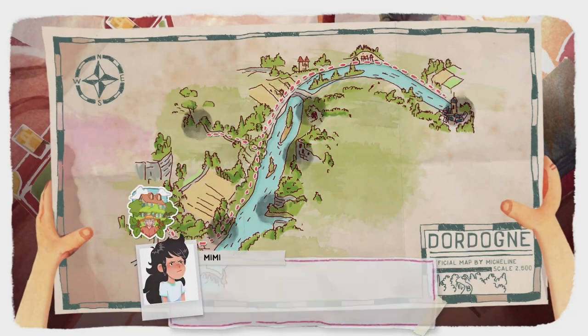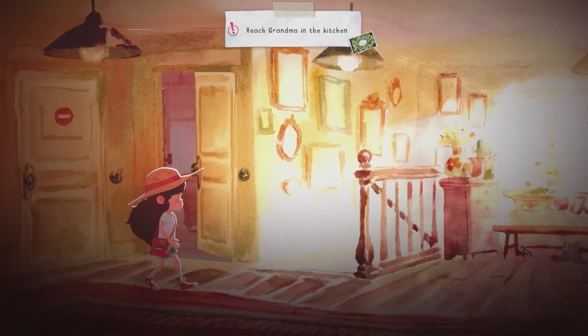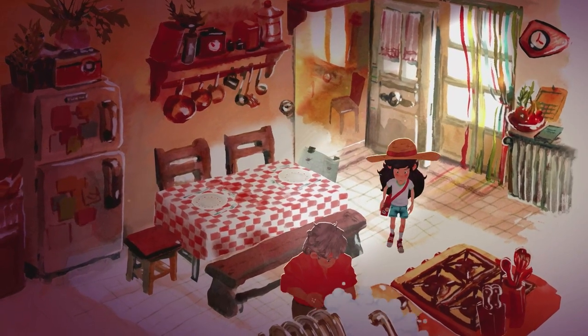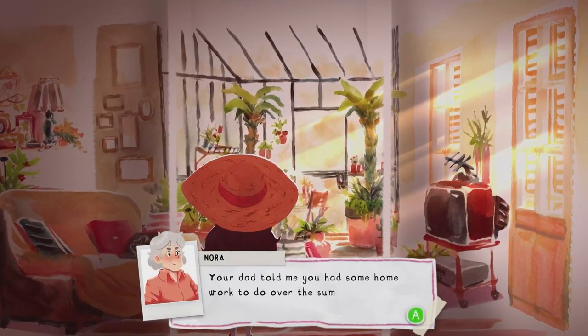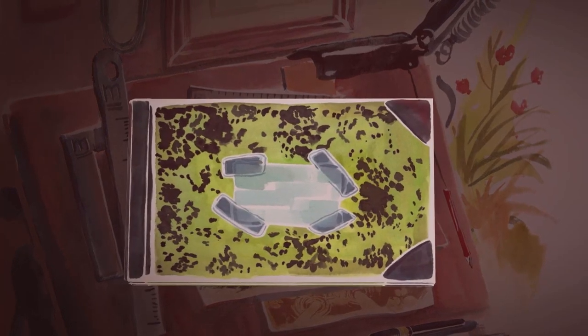Press the B button to stop viewing the map, then head back downstairs, then to the right in the kitchen to see grandma. She's given us a task to do some drawings in the living room. Head to the left into the living room, and at the back you'll find this binder. Interact with that.